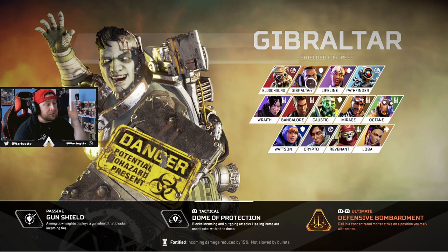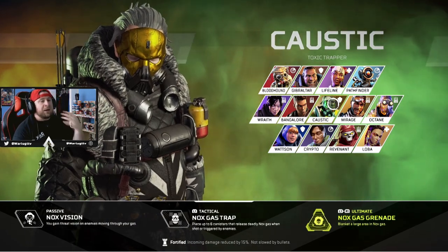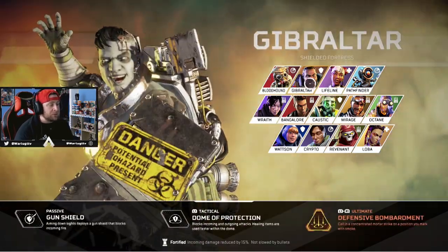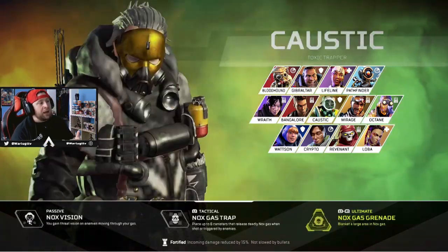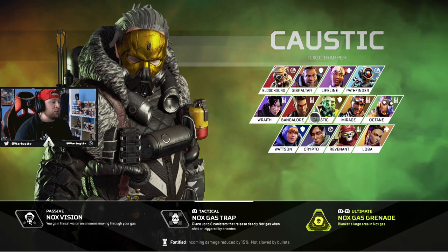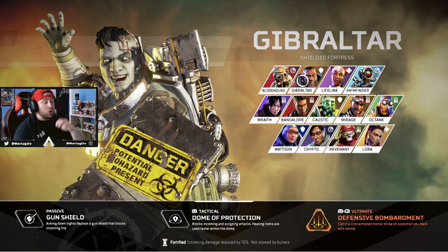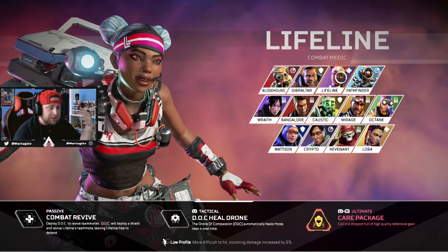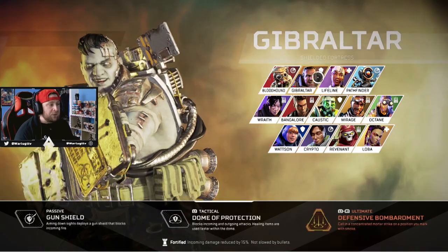The first two legends you want gold armor on are Gibraltar and Caustic. These legends are on almost every team comp, they're the biggest targets in the game, and they get team-focused often. Even though their Fortified passive reduces incoming damage, being able to pop a fast shield cell mid-fight with the gold armor's doubled healing helps them stay in the fight significantly longer.